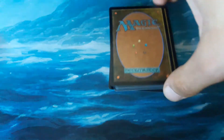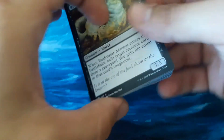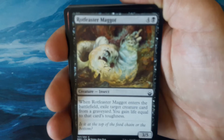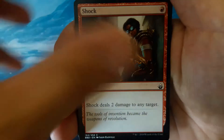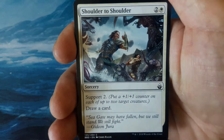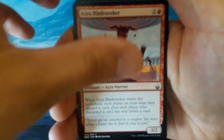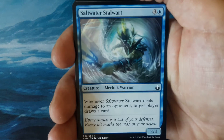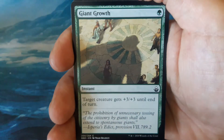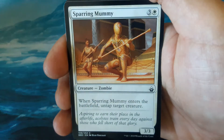Down to our last 5 now. I've got the card order thing down now — I should by now. We have a Rotfeaster Maggot for our first uncommon, a Shock, Shoulder to Shoulder, Riptide Crab, Azra Bladeseeker, Wandering Wolf, Saltwater Stalwart, Giant Gross, Hexplate Golem, and Sparring Mummy.